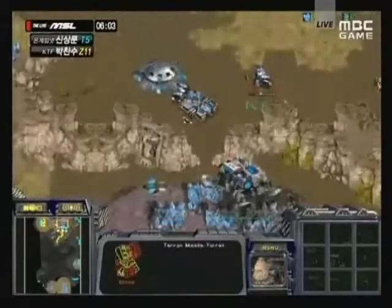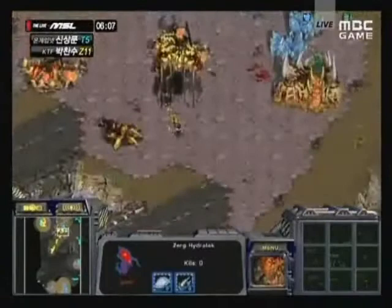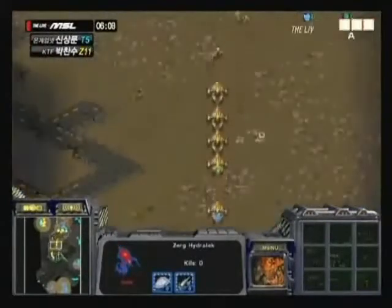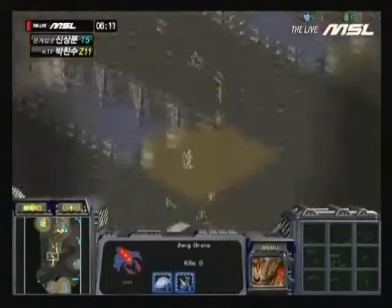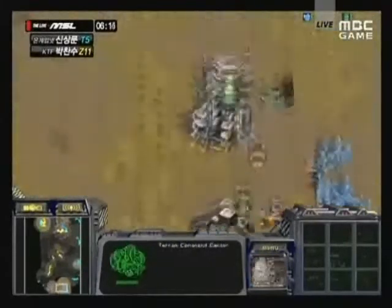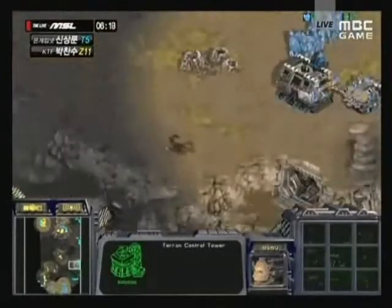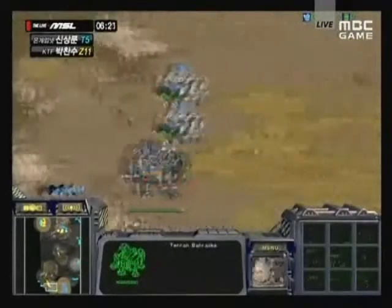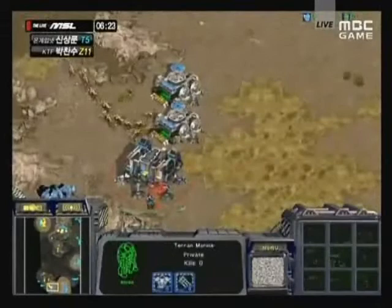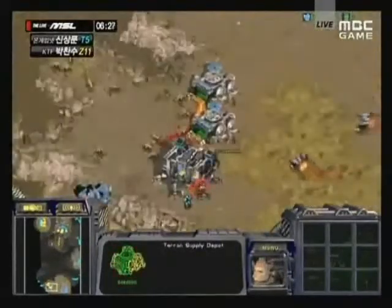This is very unorthodox from Lita but undeniably effective nonetheless. This wraith and siege tank are going to make life incredibly hard for Luxury. It looks like Luxury is going for an all-in attack against Lita's base, sending his drones and ground forces against it. I'm not sure if Lita is going to be able to stop this - Lita's forces are completely out of position, he has nothing in his base.